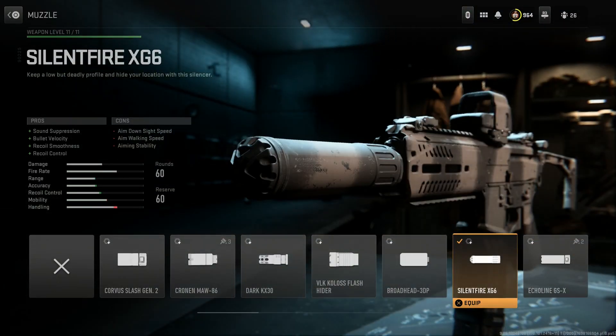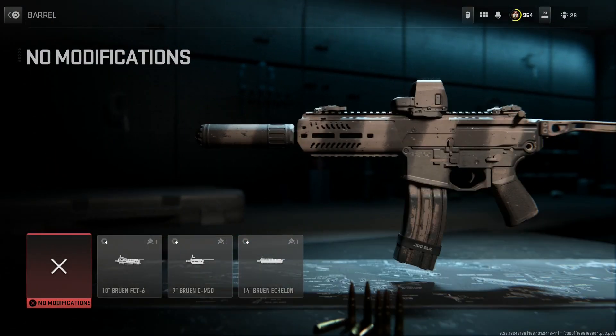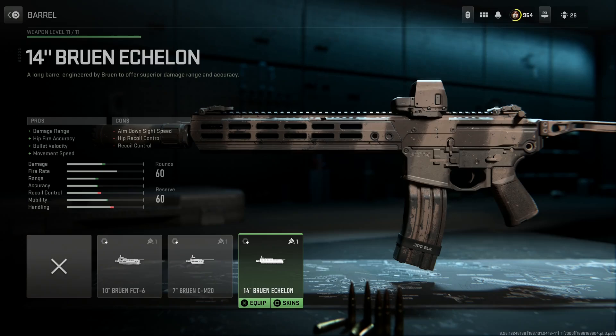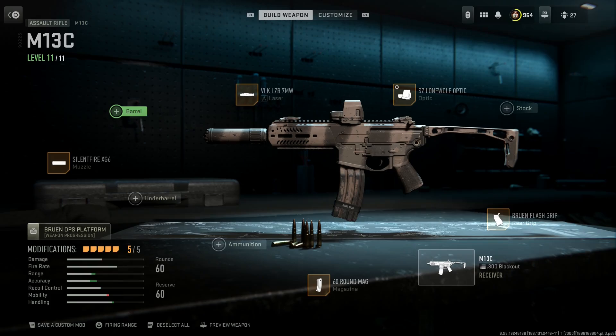We're going to run the Knight's Armor Company suppressor or the Silent Fire XG6 — it gives sound suppression, bullet velocity, recoil smoothness, and recoil control. The cons are ADS speed, aim walking speed, and aiming stability. We're keeping the base barrel because it gives the best recoil control. Every larger barrel we select gives worse and worse recoil, and the MCX Rattler with 300 Blackout subsonic rounds is a close-quarters weapon, so we keep the base barrel.